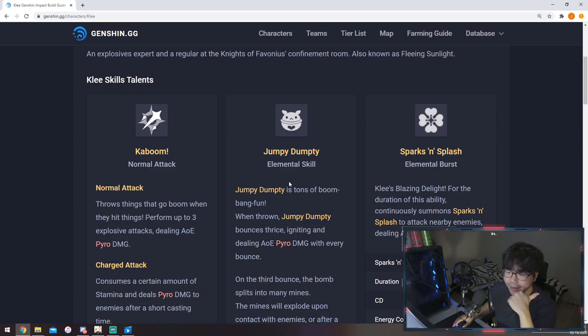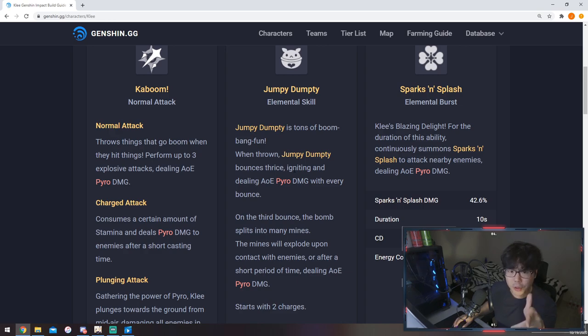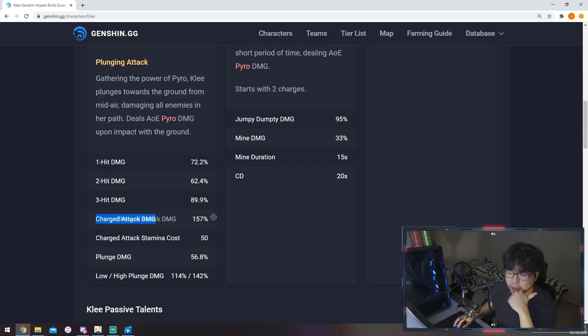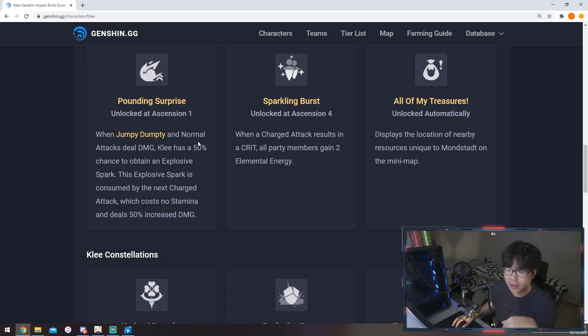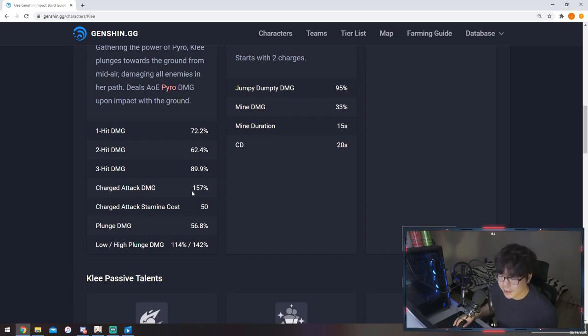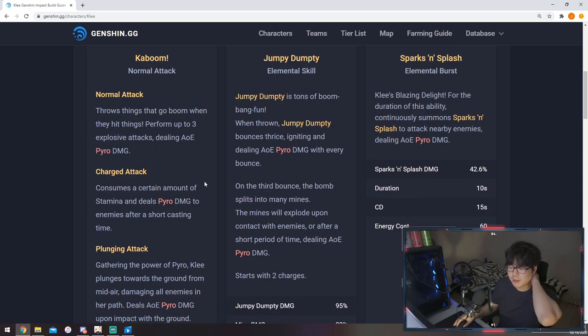Now the one I wanted to talk about the most — my in-game daughter — we got Klee. Most of her damage is going to come from charged attacks if you build her that way. Her charged attack is 157% scaling. Her ascension passive with Jumpy Dumpty — her elemental skill — and normal attacks: Klee has a 50% chance to obtain an Explosive Spark, so her next charged attack will consume no stamina and deal increased damage. And with her ascension 4, when her charged attack crits it gives energy to party members.